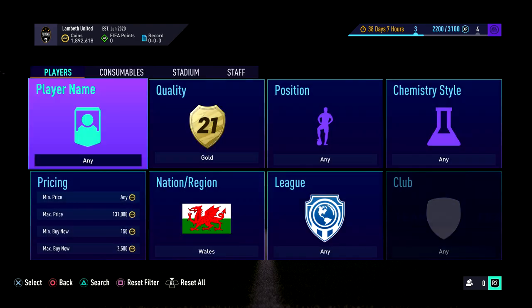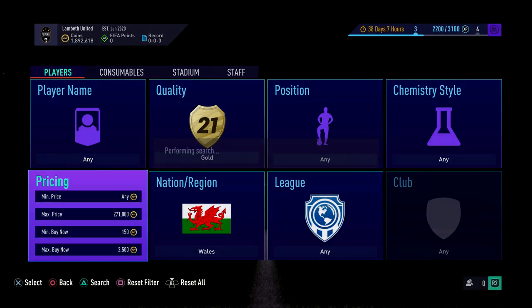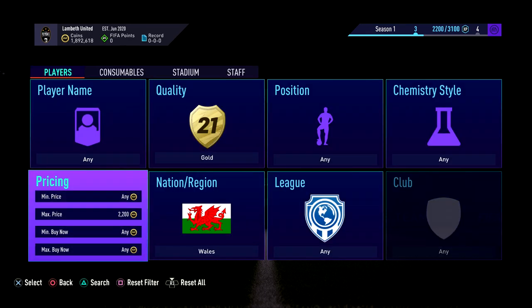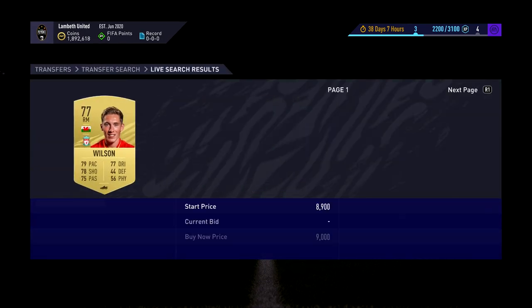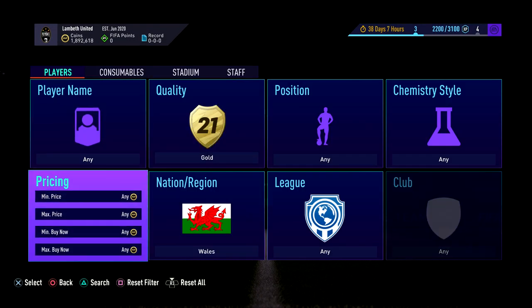Ben Davies there at 2.2K — not what we're after. I got some yesterday at around 6 o'clock and made a good 50-60K off them but I haven't really done this since. I suddenly thought this morning, I wonder what this is like still. If you wanted to win them on bid you've probably got no chance, but you could try. Looking here at around 3.1K — that's the sort of price, they're going for 3K, maybe 3.2K. You can probably get some really quick for 3.2K because people are trying to complete the SBC really fast.